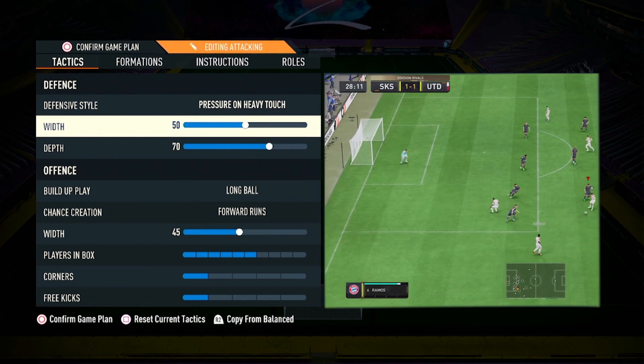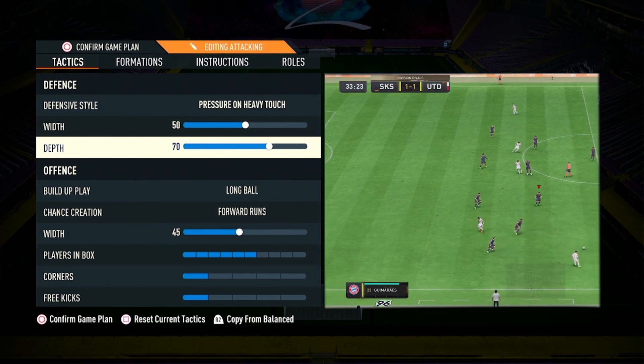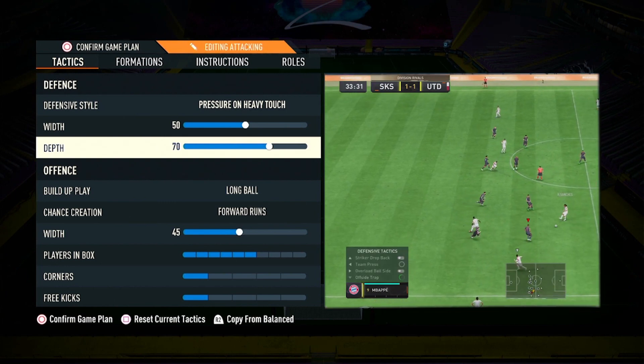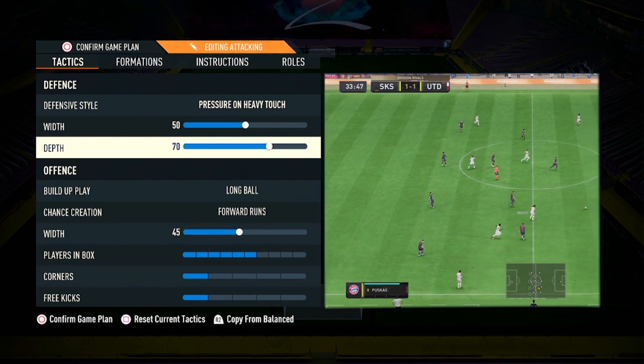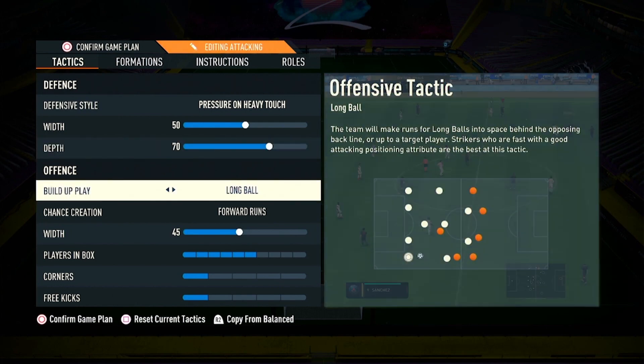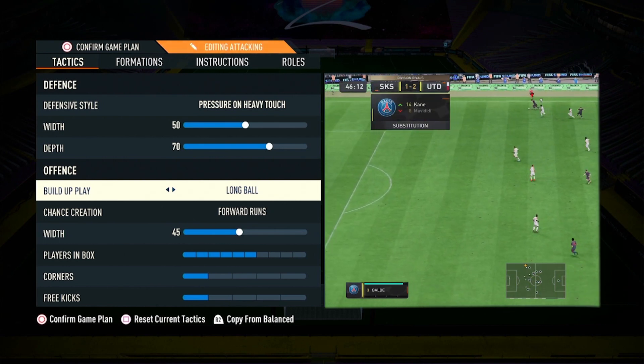I will definitely recommend using pressure on heavy touch. With 50 width, the defenders occupy the pitch at the back perfectly. Depth is set to 70 — we use a high line to trigger offside traps and win the ball quickly. A high line like this helps you attack even more effectively in the game.